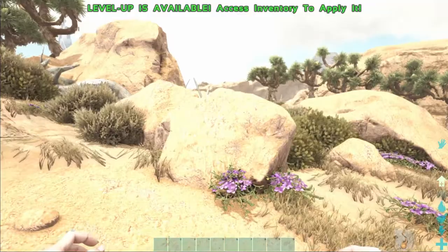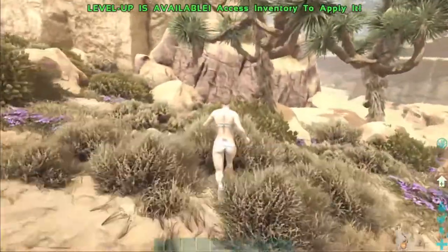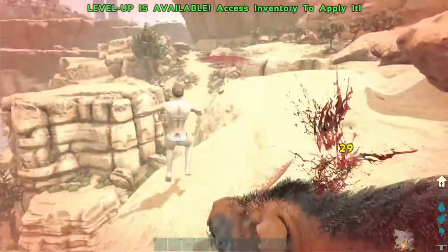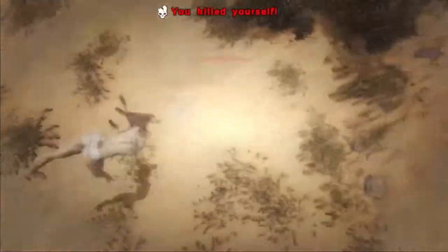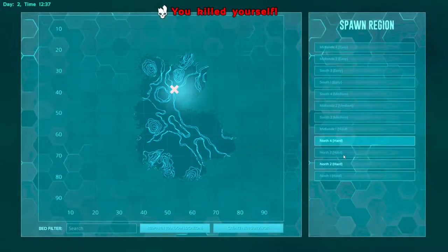The water should be this way - we'll see if we can find a water well. Oh my god - oh my god, you scared me! I jumped off the cliff. Oh my gosh, I don't even know what I was thinking.